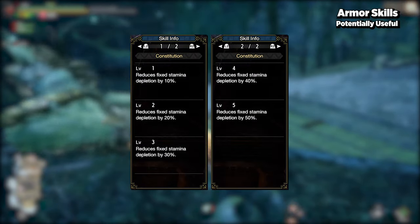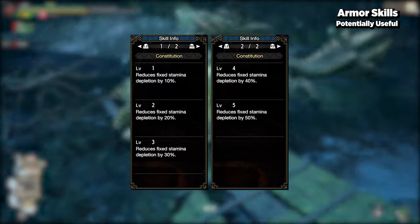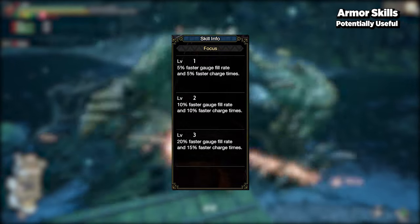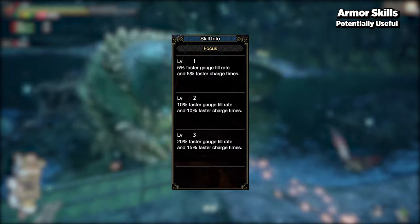Since guarding takes up stamina, having Constitution can be very useful as it reduces fixed stamina depletion by a certain percentage depending on the level.